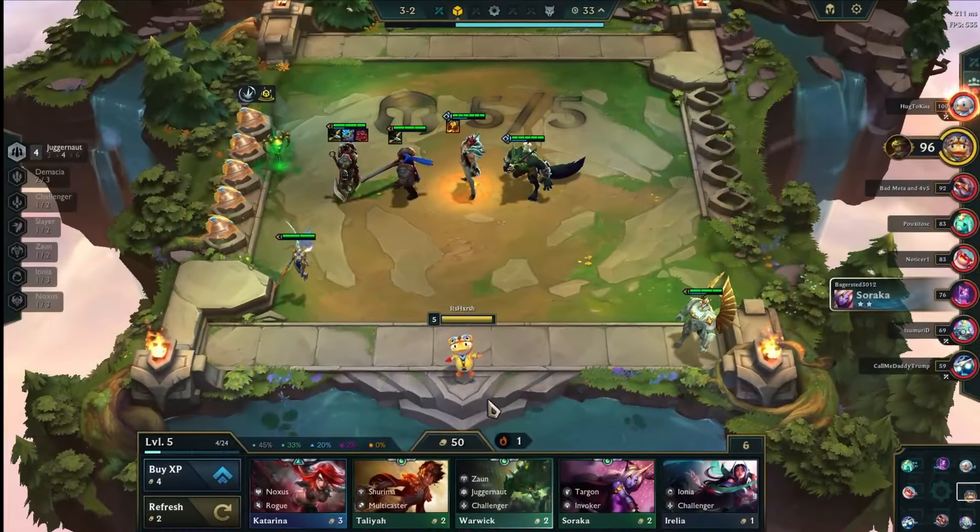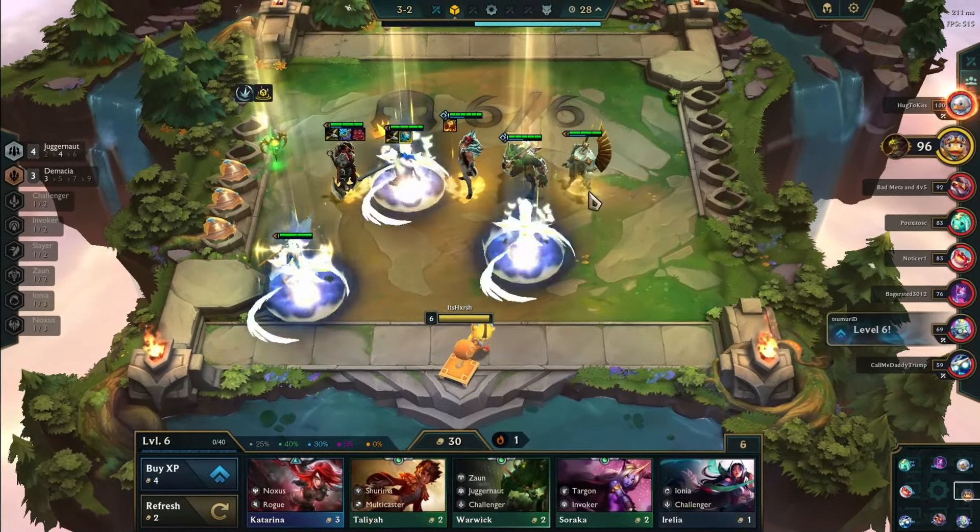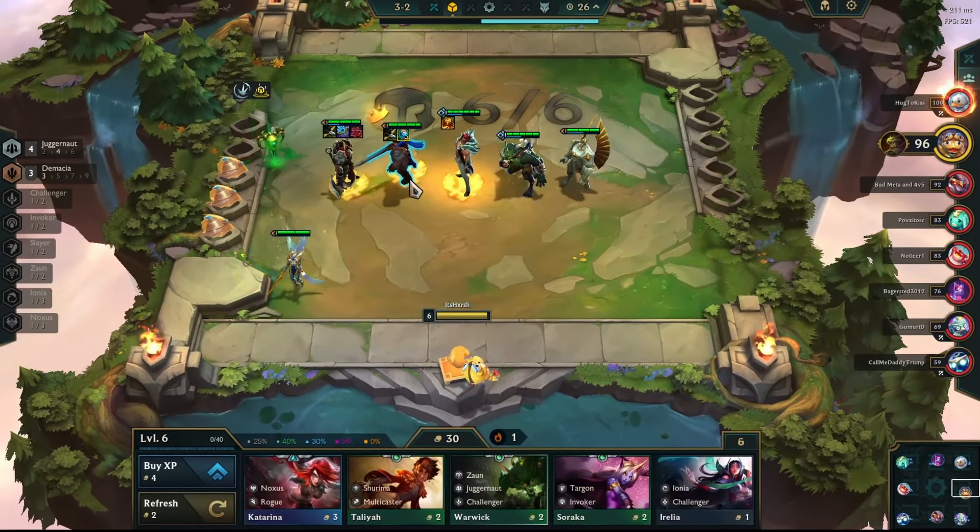On stage 3-2, I made the decision to level up to 6, thereby activating the Demacia trait. This awards our carry with a radiant item, making him even stronger.